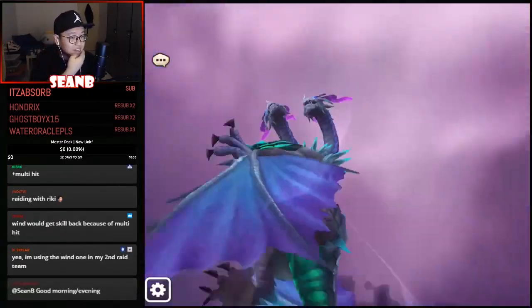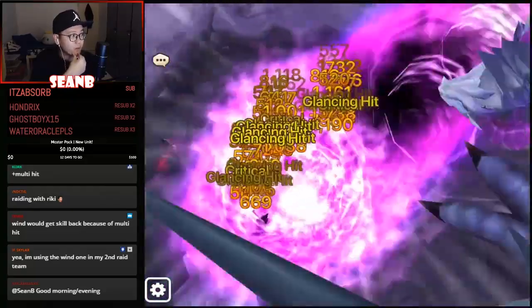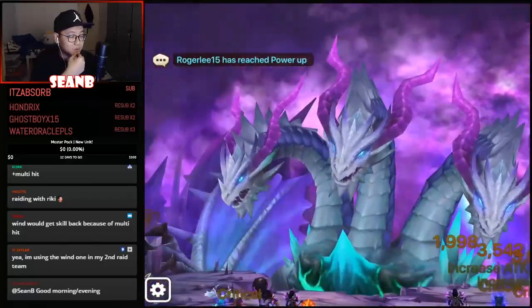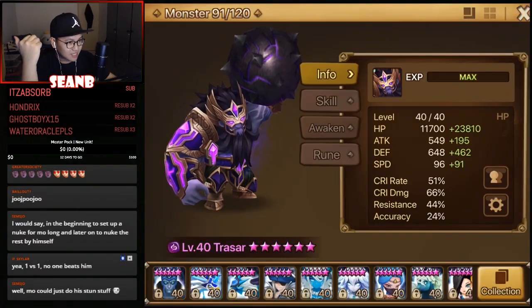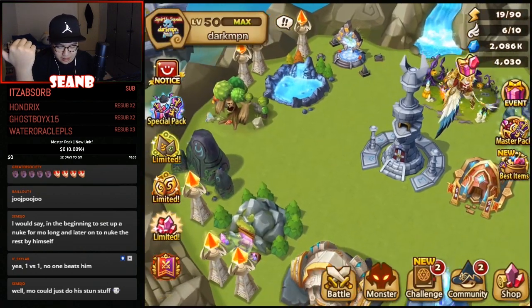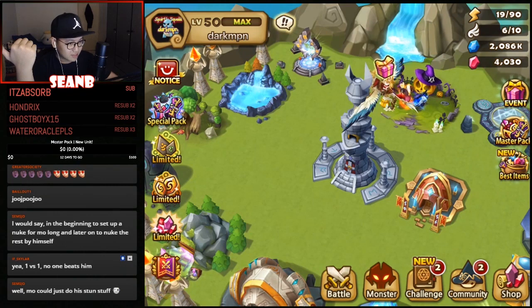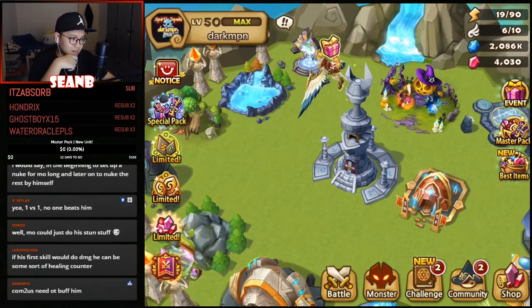That is easily 40 to 50k damage and you don't need to build the wind one too well, because the wind one has a defense boost every time he does that. That's it for now — I'm not too sure how he can be better or what practical uses there are. I'll study a bit more and look into this further and let you guys know. I appreciate y'all — leave a comment, like the video if you enjoyed, subscribe if you're new, and see you guys in the next one!